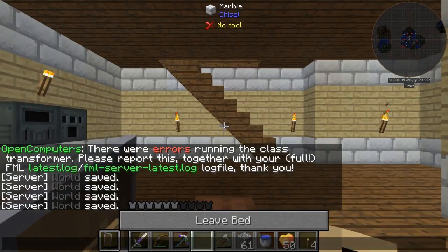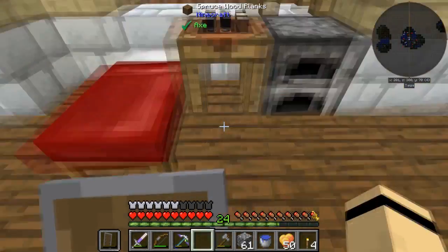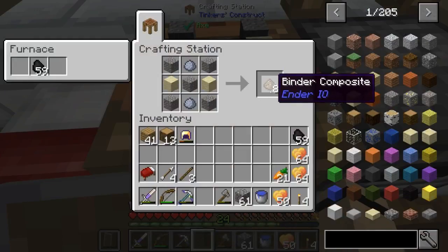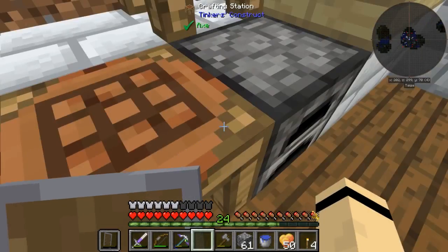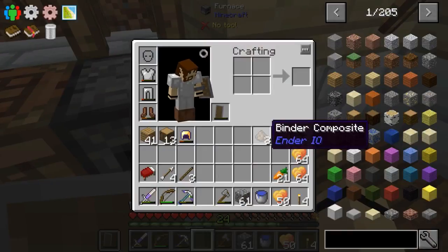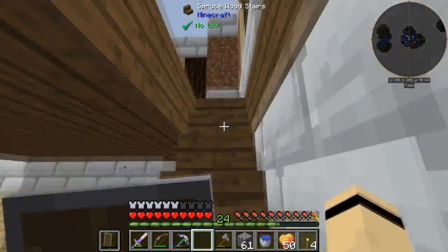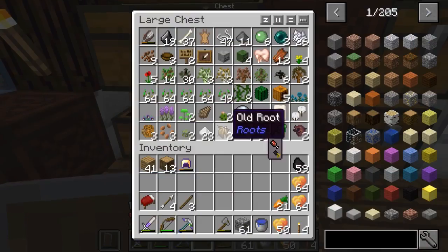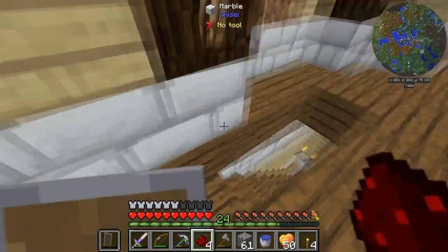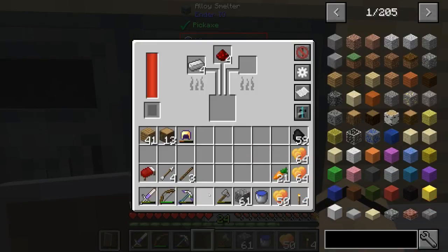Let's go back down and sleep. There's some stuff in those crafting tables we need to get to. So this one is a binder composite — if you know anything about it you can use it to make energy conduits, but you just melt it. We throw that in and we need to make energetic alloy. Let's get into the alloy smelter for the first time — put that in there and it's working, very slowly.